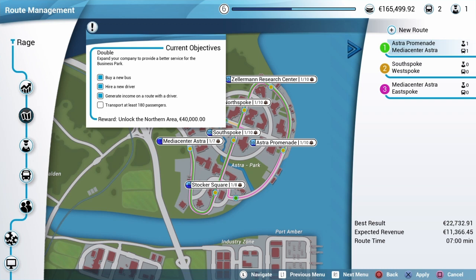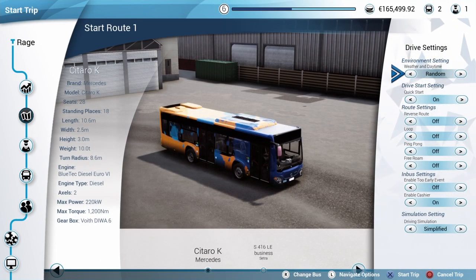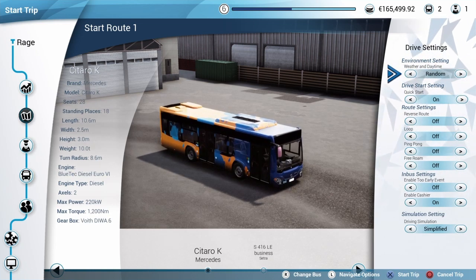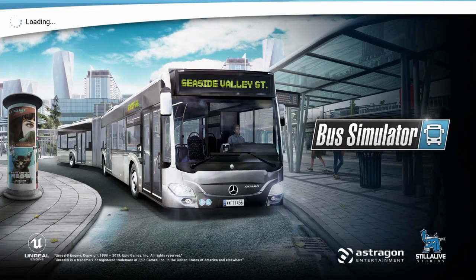We'll get into a bus route here — this is just a normal route. You can pick your weather and time of day and whatever sort of route you want to take. We'll just do a random one. You can also choose a different bus; I'll just choose the first bus you start off with, which I've kind of customised the look of, and I'll get stuck into it.